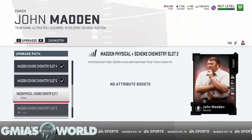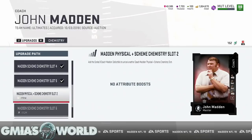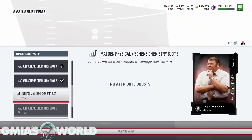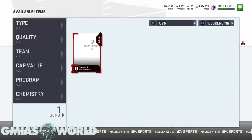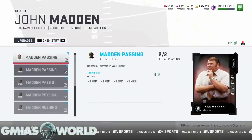We're going to be adding this Madden physical and scheme chemistry slot chem. Now, this is the last one — there's no other way for you to get any more physical chems. So that's just what it is, and you're going to have to deal with that. Series 6 coach Madden — yes, we're going to add it to the upgrade. Go over to chemistry.